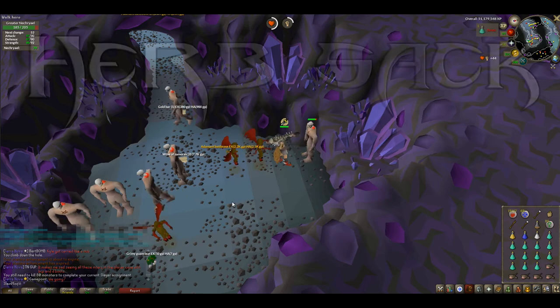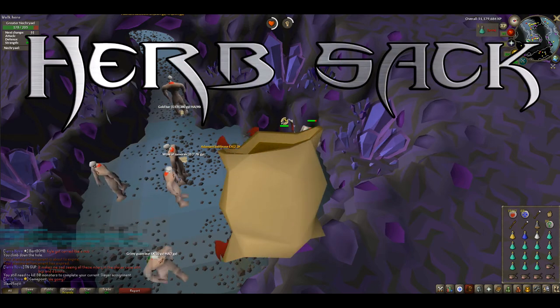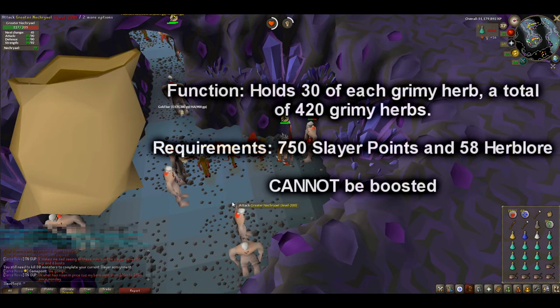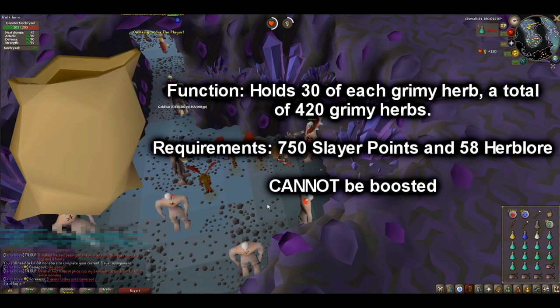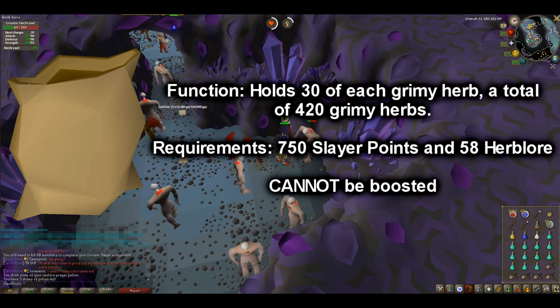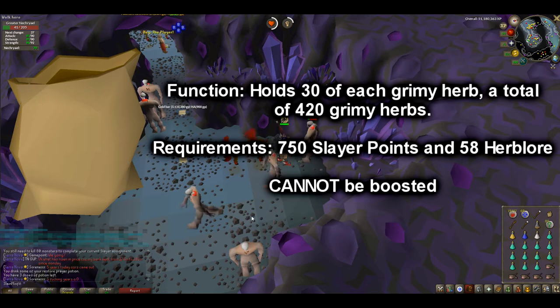Onward to the video — the Herbsack. What is it? Well, judging by the name, it is an Herbsack, clearly. What it does is it holds 30 of each type of herb, from Guam all the way to Torstal. It holds 30 of each herb, which is incredibly convenient.